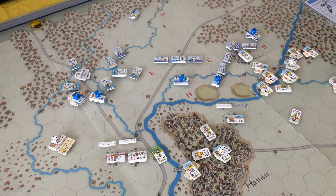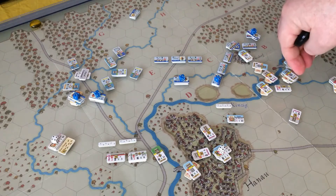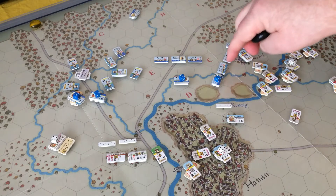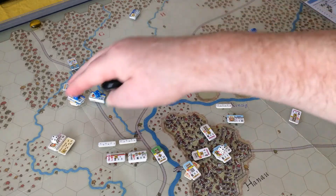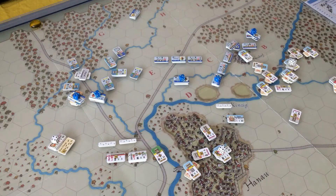Welcome to Aaron Plays. In this video we'll be going through the French fifth turn of La Bataille des Hannaux by Legion Wargames. It's the fifth turn, so it's three o'clock in the afternoon. So far we have the French pushing back the Austrians and Bavarians infantry across this swollen stream. This has been an attack by the Imperial Guard, and here we've been having the start of the cavalry battle, which will probably continue into this turn.